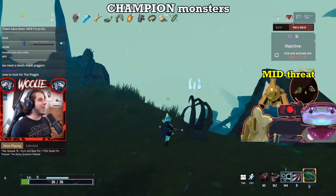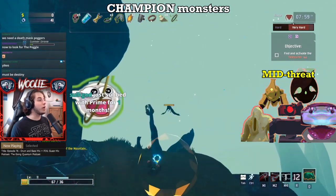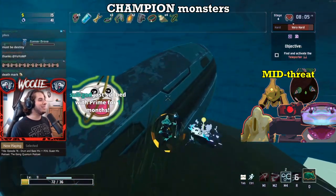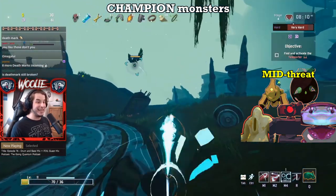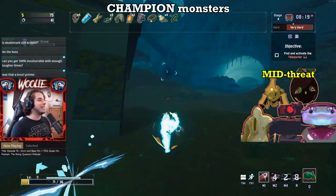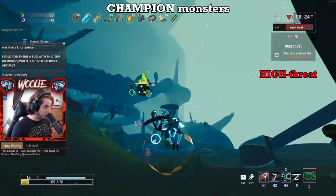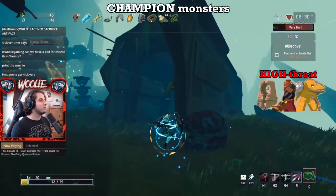Now you may have picked up on a shared theme when dealing with the various threat levels here, which is pretty much keep moving and kill them before they kill you. It sounds like a simple and obvious rule, and well, that's because it is. If you're struggling with any of the monsters I have mentioned and will mention, you're either not moving enough or not killing the right things first. How well you understand this rule is pushed to the max when you deal with the final tier of champion monsters — the high threats — which are brass contraptions, clay templars, and elder lemurians.